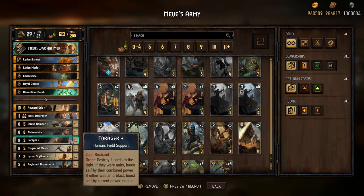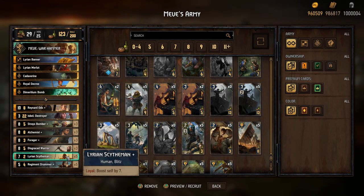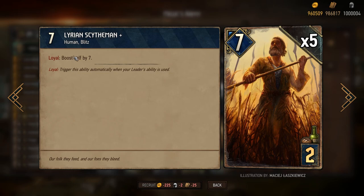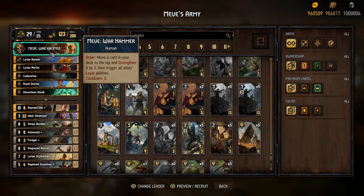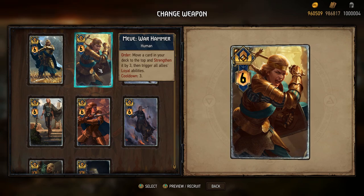That's basically the idea of this deck. The difference is I'm using the Lyrian Skythman for this, and the reason I'm using these guys is because they will be boosted by seven every time you use Meve's ability. I have the Warhammer, which has one of the lowest cooldowns and allows me to basically decide which card I'm going to draw from my deck.